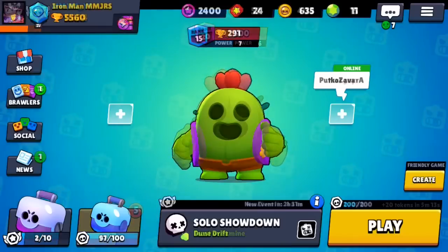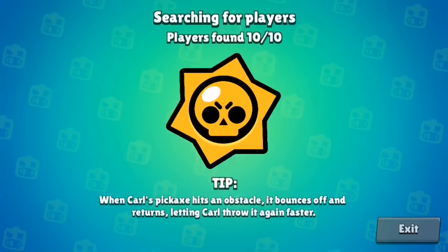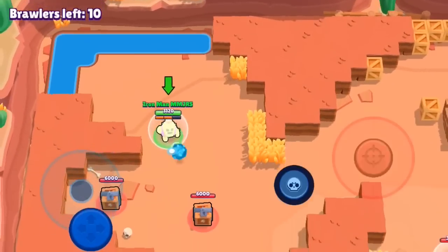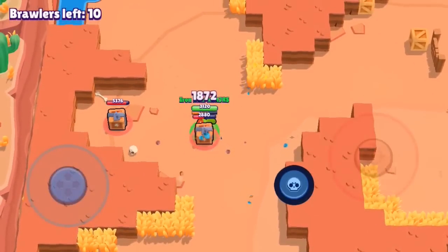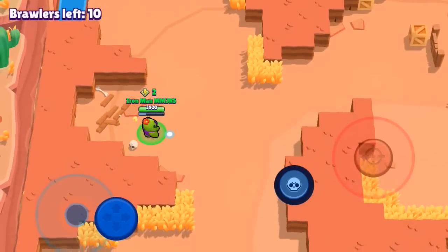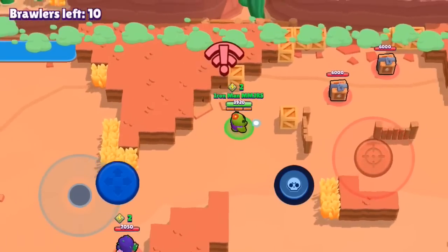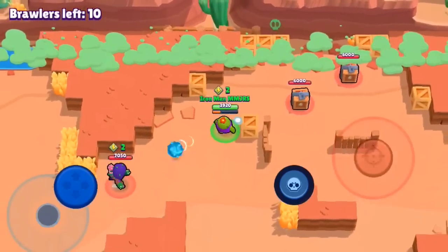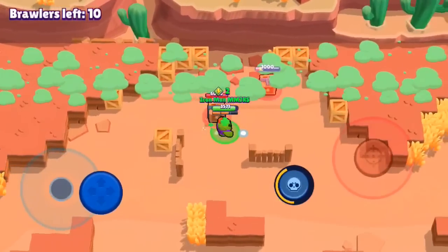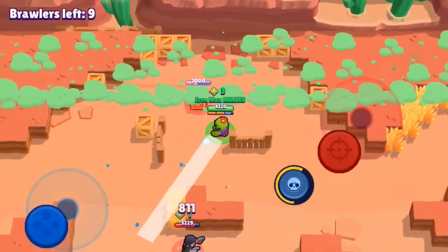Now let's get into the tips, tricks, and guide on how to play and push Spike. Let's do an overview. The gameplay you're watching is compared to a level 10 Spike and his mechanics and abilities. First, let's talk about his health — he has 3360 HP. He's one of the lowest health brawlers in Brawl Stars. His attack explodes into six projectiles, and every spike that hits deals 672 damage. His super deals 560 damage per second while an opponent is inside the spike ball zone.